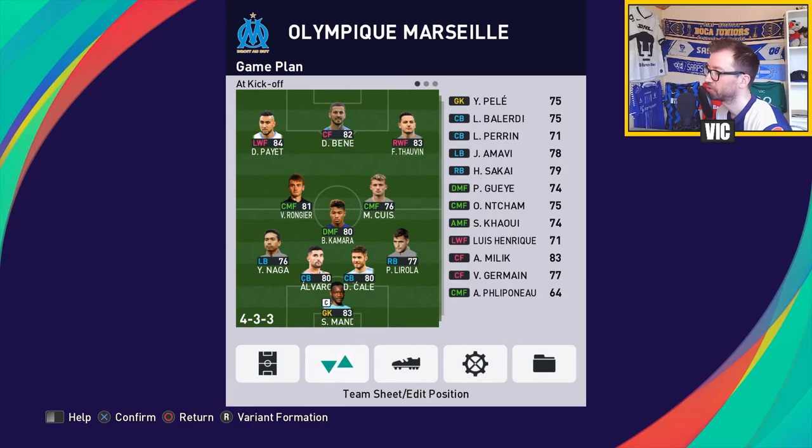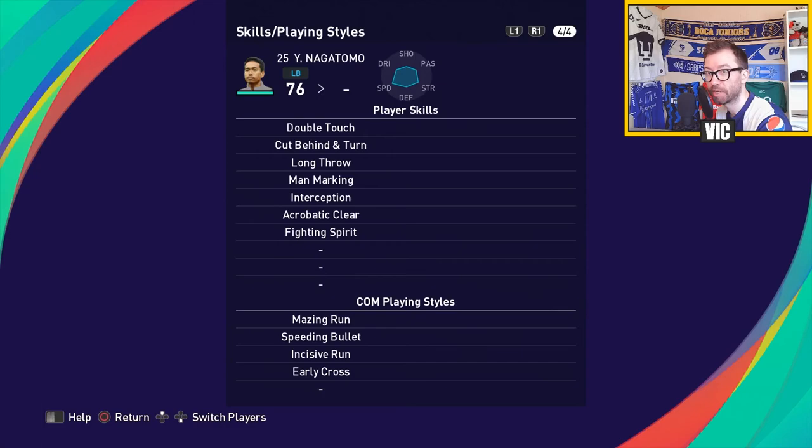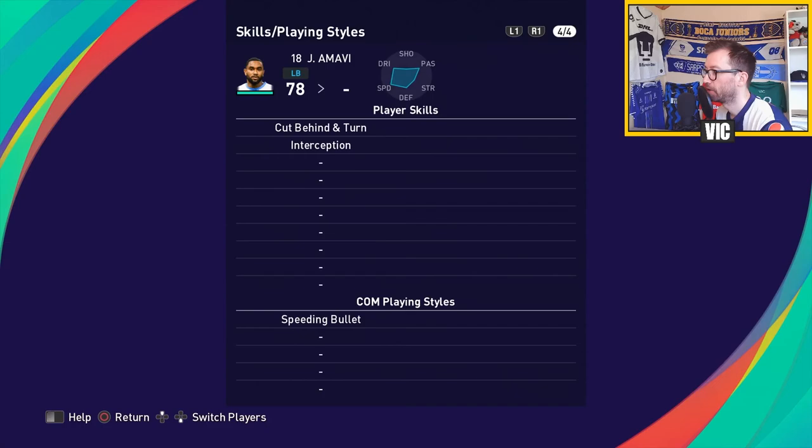This is my primary starting 11 - no big surprises. The reason I'm starting Lirola and Nagatomo as fullbacks is Lirola has the double touch and is a little bit more offensive than Sakai. On the left, Nagatomo has more player skills - man marking, interception, acrobatic clear, fighting spirit - while Amavi is more of an offensive type with only interception.